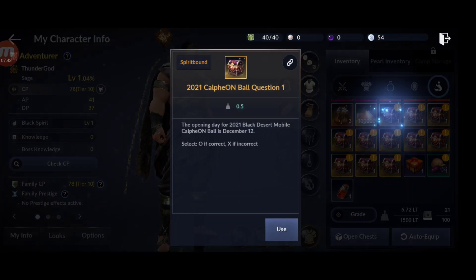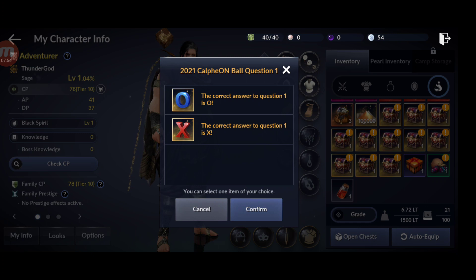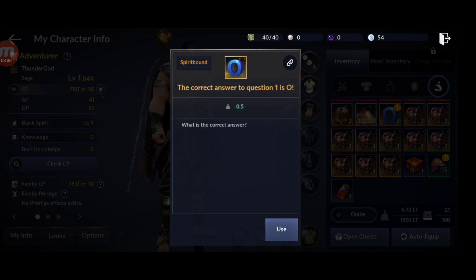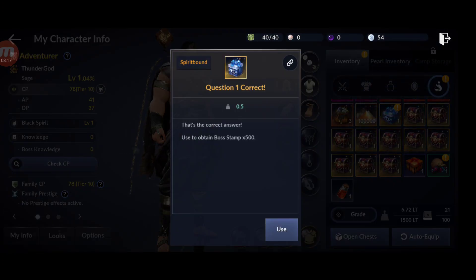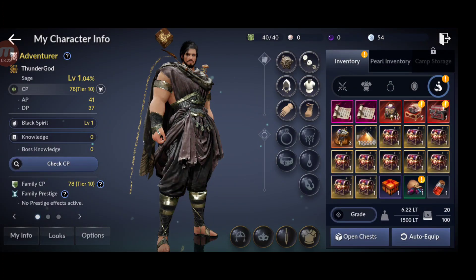Question 1: the correct answer is O. We get 500 boss stamps. That was just the first one, we'll get more.